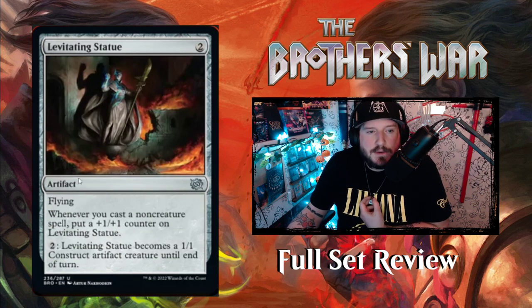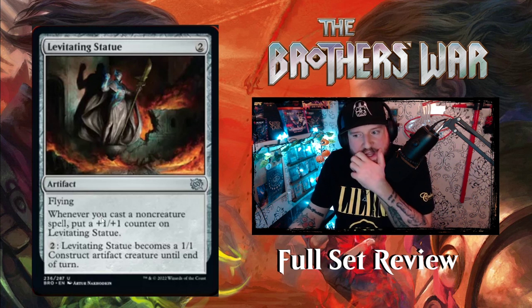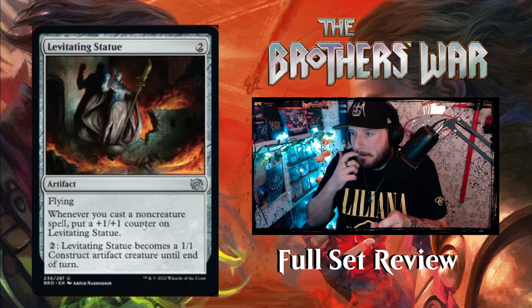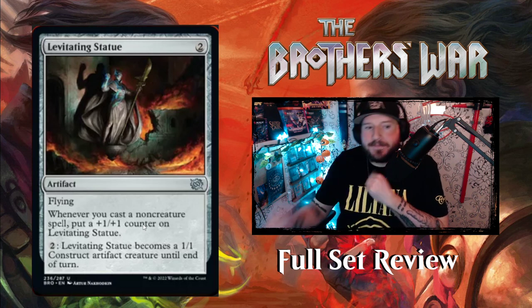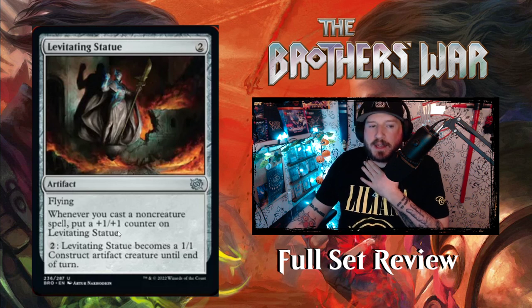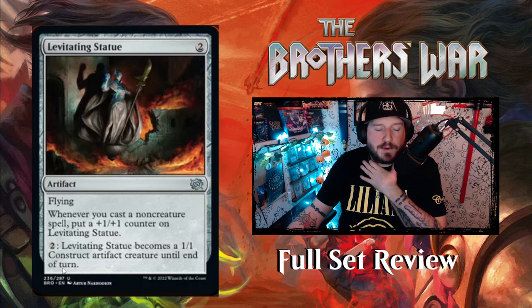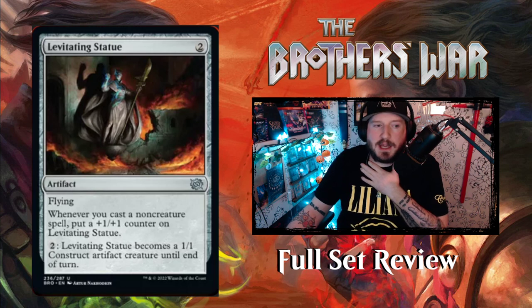Levitating Statue — two colorless for an artifact with flying. Whenever you cast a non-creature spell, put a +1/+1 counter on it. You can also pay two to make it a 1/1 Construct artifact creature until end of turn. So on their turn it's just an artifact they can't target as a creature, but on your turn you can activate it. Counters don't leave when it reverts to an artifact — it's almost like a vehicle where two mana is essentially its crew cost.